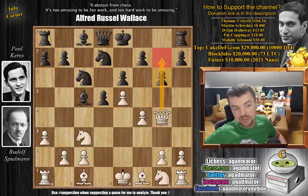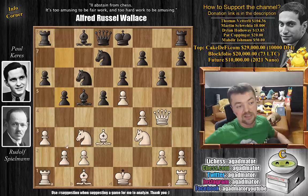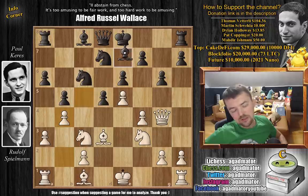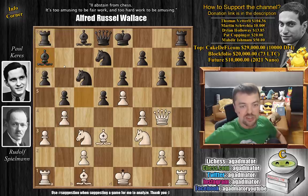Here g6, preventing the g7 pawn from being captured, and knight to f3. We have a6 now — Keres prepares to advance on the queenside — and now bishop to d3. We have b5, advancing on the queenside, and Spielmann, the great attacker that he is, knows the value of the b4 push, so he does exactly that. Now bishop to a7, and it is as of move 11 that this position has never been reached again.